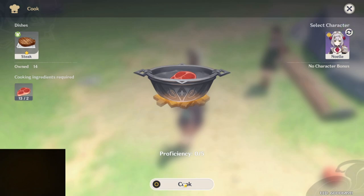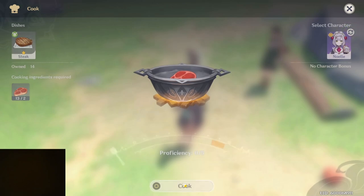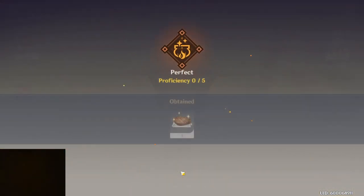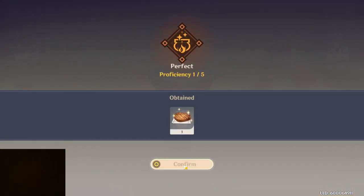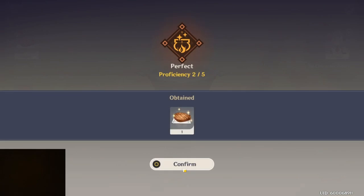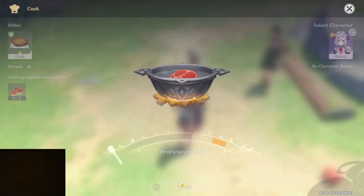So here's proficiency 0.5 on a click cook. You've got to stop it at the meter when the meter hits into the orange. Boom — see that? So now that's proficiency 1 of 5. Boom, that's 2. I didn't know this.